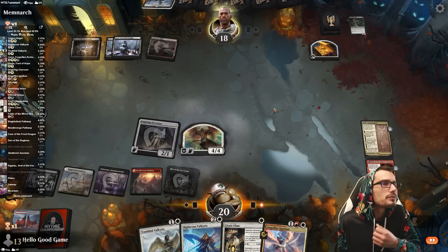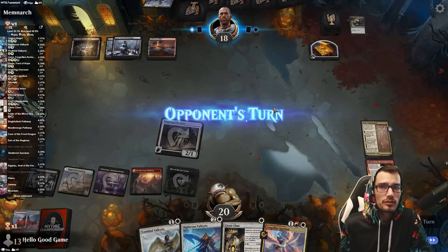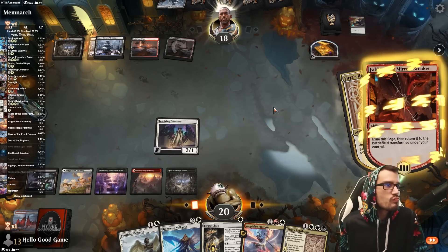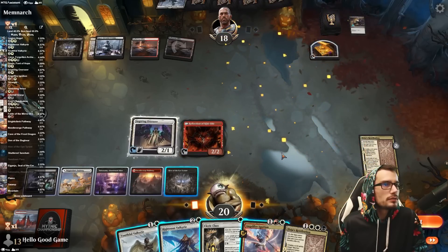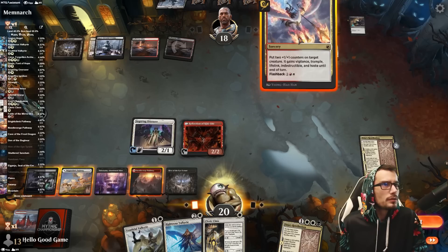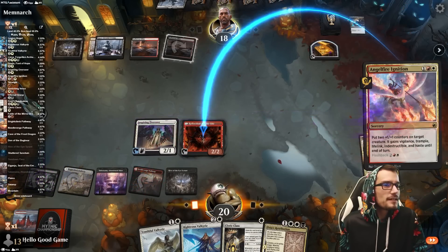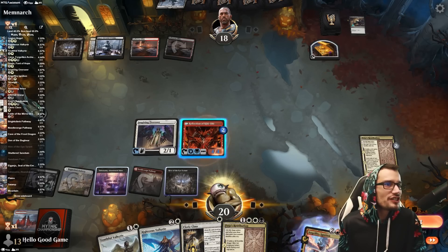Easy to deal with, but it forces them to act. Did they even have a Blood on the Snow? A lot of single target removal. This is pretty cheeky here — Angel Fire, Kiki. Hashtag let's go, vigilance.